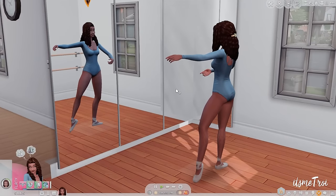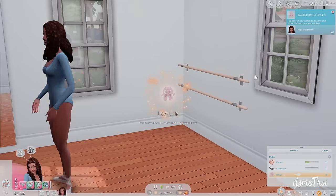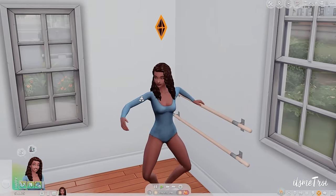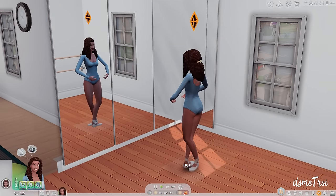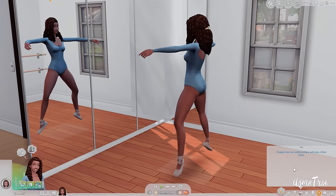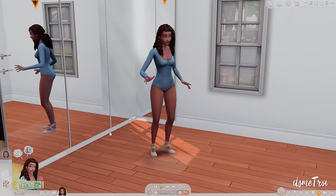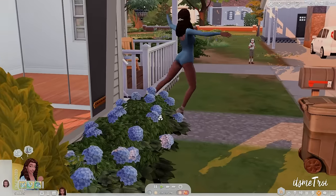I'm going to up her ballet skill to level four and then practice ballet — let's see if she does the same thing. I'm really impressed with this. She's doing something completely different now, working those calf muscles. I wonder if I can take her to max level. At higher levels you can perform a variation — that's unlocked now. She can only practice at the barre or perform a variation.